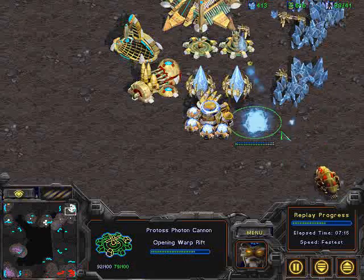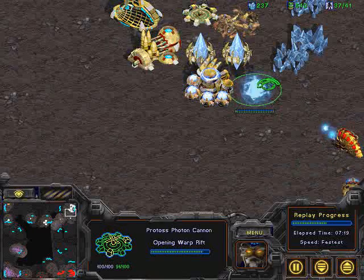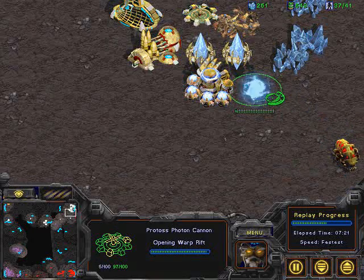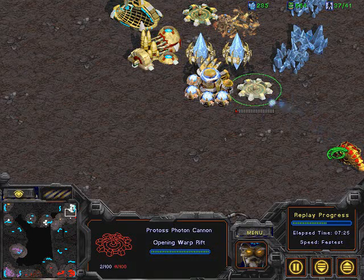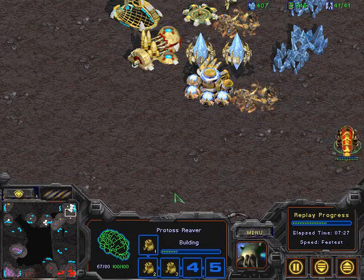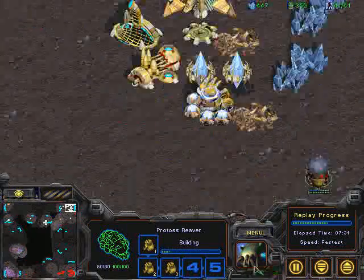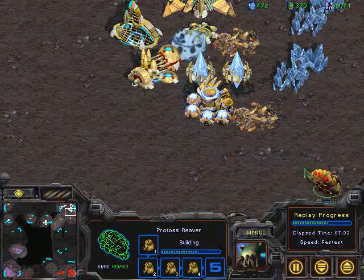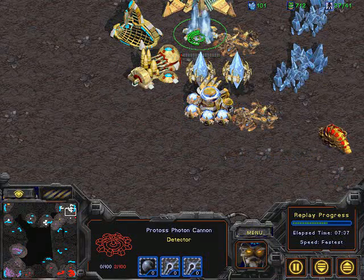The second cannon is going to be nice, taking out one of the cannons and a couple of Probes here. But this cannon is going to come online directly here — he needs to hurry up and take that out. It's going to be close. The cannon is going to come up, but it doesn't get a shot off before it morphs in. So at least getting some sort of effective damage here, at least stopping Gomi, but still taking a couple hits from this Reaver now going after the cannon and doing a lot of splash damage to the buildings additionally.